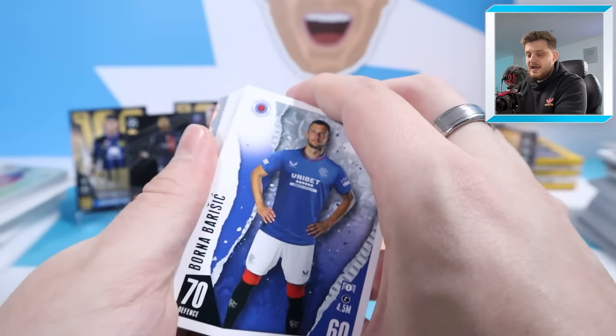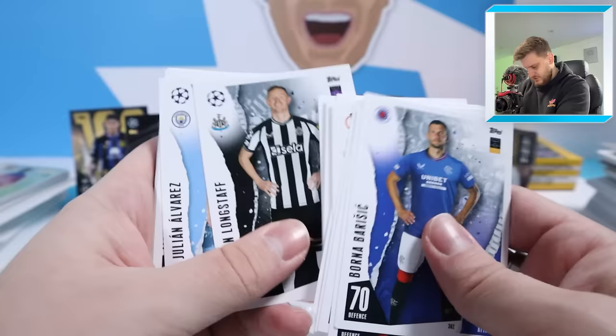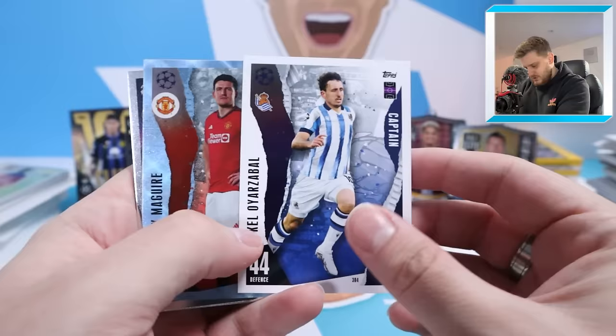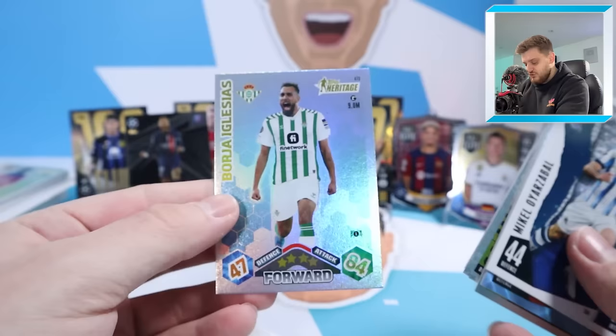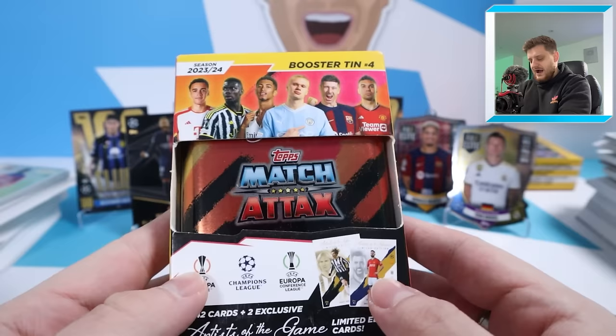Let's get into this next pack of cards — at the bare minimum we need to see another 100 Club; anything less than that and this tin has been an L. We've got Oyathabal Captain, Maguire Captain Crystal Parallel, Guardian Oblak, Schlotterbeck Eliminator, Haaland Finisher Next Gen, Shleder Next Gen again — honestly every single tin — Felipe Anderson Man of the Match, Balde Next Gen, and Borgia Glacias Tops Heritage. That was a stinky, stinky, stinky mega tin. Mega Tin Number Three — very, very poor.